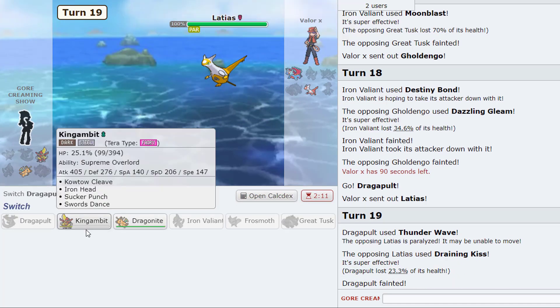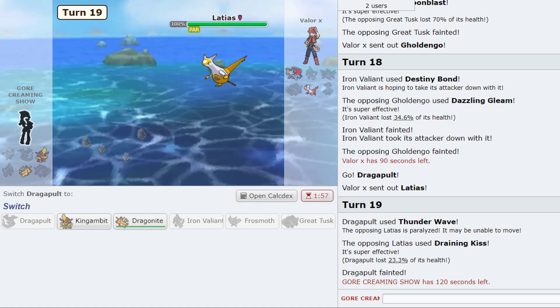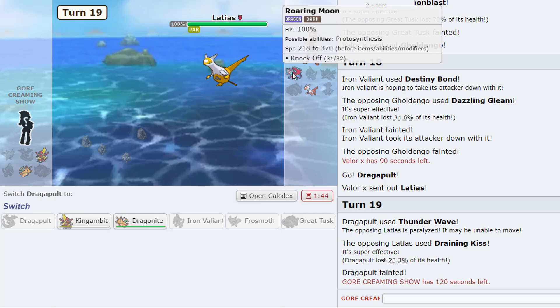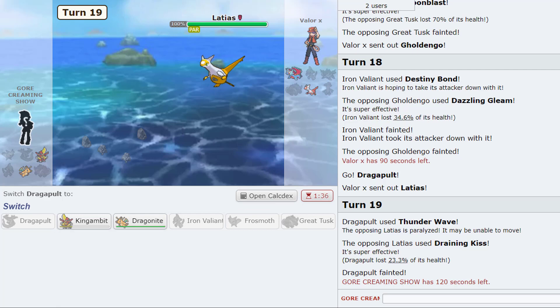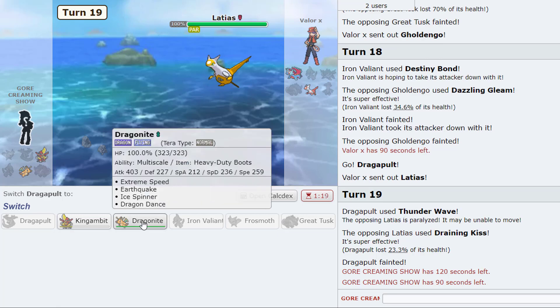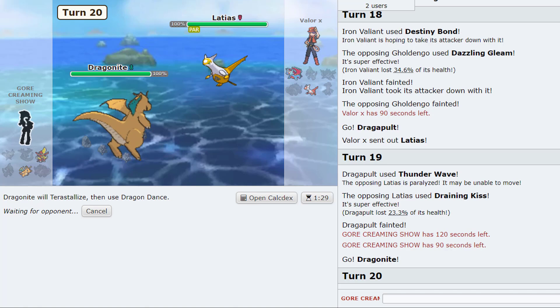Oh he's the Draining Kiss one I see. Gambit — poor fallen. Iron Head does not do enough but I don't think Draining Kiss does enough either. I could be wrong though. I'm trying to think if Dragonite sets up over this. Yeah, you know if he's Draining Kiss then it kinda does. Plus one — I think we have to set up with this and win. And if this doesn't win then his last mon is... Gambit fallen, let's go! This is paralyzed too.